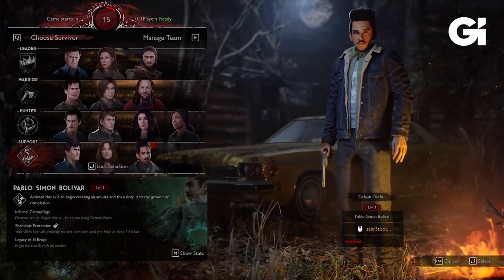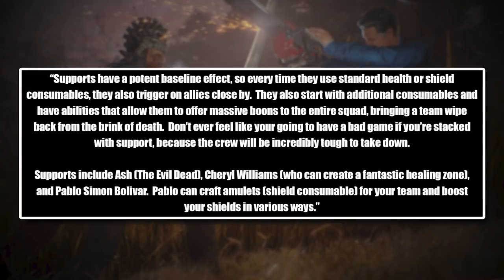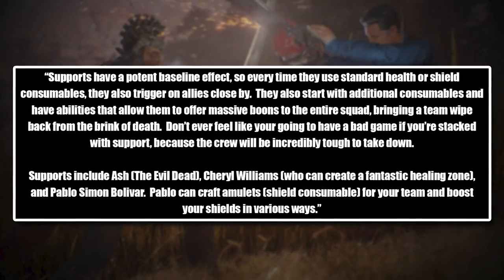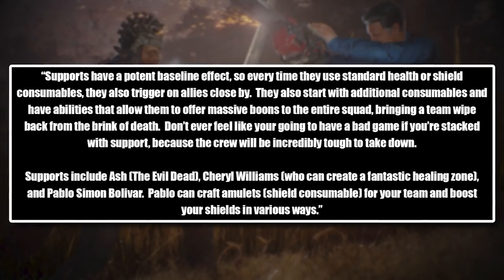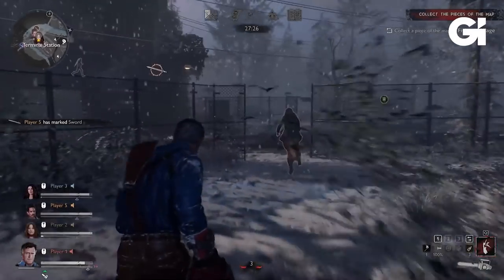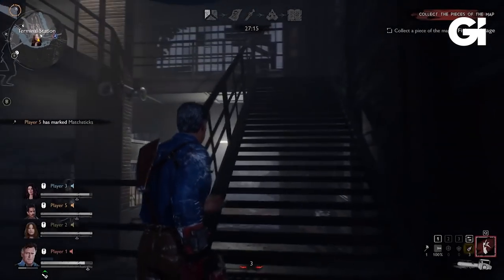And last but not least, the Support class. Supports have a potent baseline effect, so every time they use standard health or shield consumables, they also trigger on nearby allies. They also start with additional consumables and have abilities to offer massive boons to the entire squad, bringing a team wiped back from the brink of death. Don't ever feel like you're going to have a bad game if you're stacked with support, because the crew will be incredibly tough to take down. Supports include Ash from the Evil Dead, Cheryl Williams who can create a fantastic healing zone, and Pablo Simon Bolivar. Pablo can craft amulets and shield consumables for your team, and boost your shields in various ways. All classes include a version of Ash, meaning every player in the lobby can play as Ash if they want to, which is a nice touch.